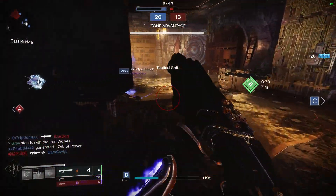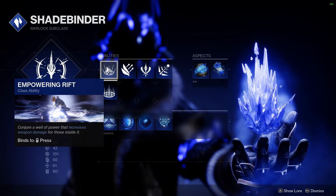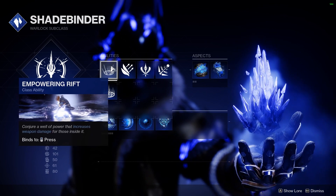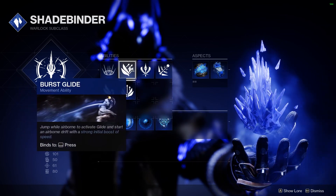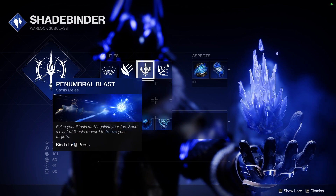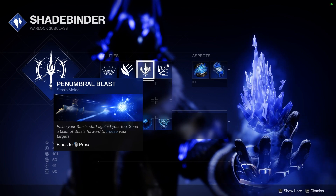Starting off, let's take a look at the subclass and how we have it set up. First off, I am running Empowering Rift. This is a huge component of the build and allows us to essentially have two-taps on cooldown. Running High Recovery will give us really fast cooldowns on our rift as well, because it's not affected by Stasis like our other cooldowns are. I use Burst Glide as it gives us the most speed and agility with our jump, but go with your personal preference here. And then of course we have the Prenumbral Blast, our melee ability. This is also an important ability as it will guarantee us a two-tap damage buff for 10 seconds thanks to the Fragment Whisper of Hedrons, but we'll talk about that in a second.